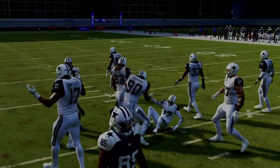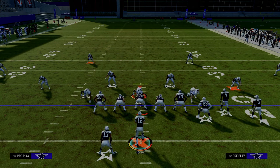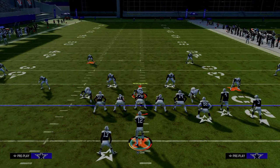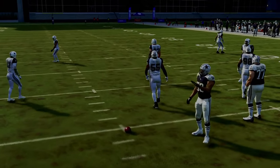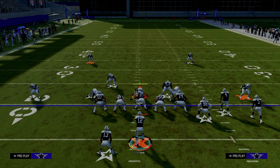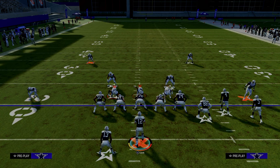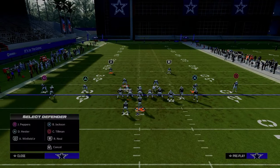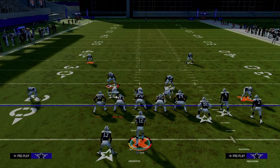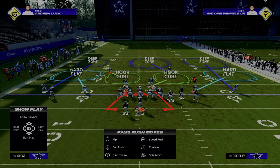You have the streak to the left, the tight end wheel to the right, and the slot cross route. I want to talk about the slot cross route specifically as it pertains to the primary meta blitz right now — free safety zone blitz. If you want to attack free safety zone blitz, let's say someone's running a lot of it, and the main coverage has this hook curl shaded underneath to defend a running back streak, they're going to typically be blitzing this guy.